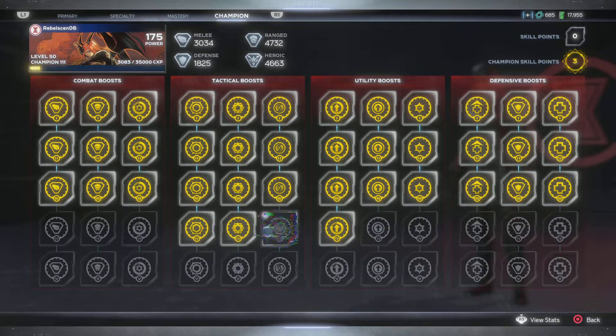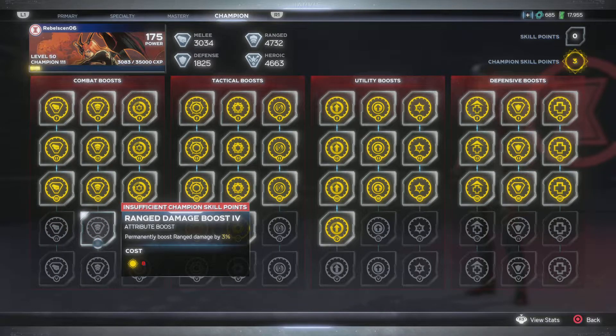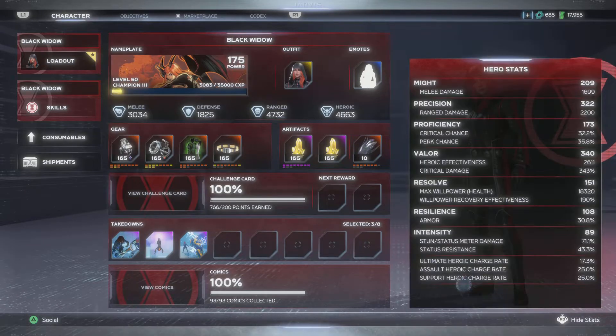This is my heroic tree — I haven't put that much work into strictly playing Widow due to work schedules, but I took advantage of the two weeks of quad XP. I increased what I needed to see the difference. These two categories — tactical boots boost and utility boost — I don't think they make much of a difference, really just point zero one or zero point zero two increase in damage. I recommend filling out the core areas first, then you'll see the difference. For defense try the middle column. Hero stats: might 209, precision 322, proficiency 173, valor 340.